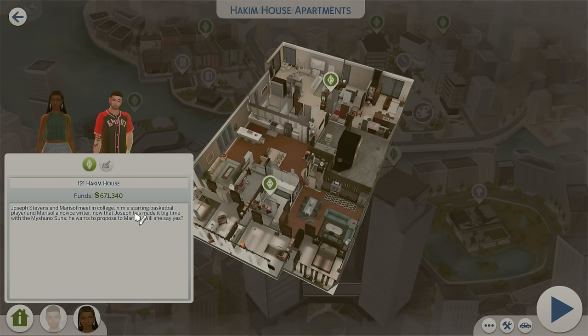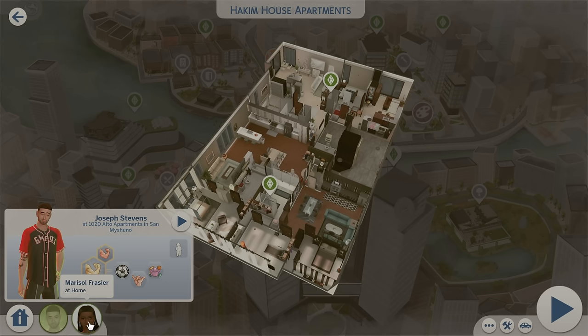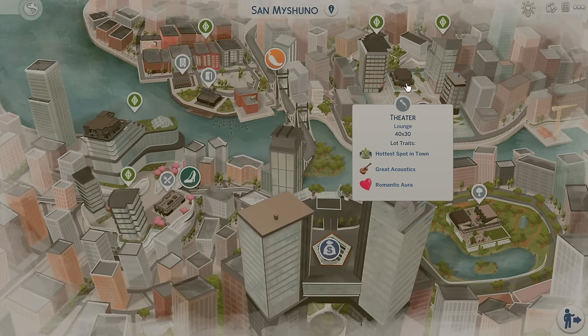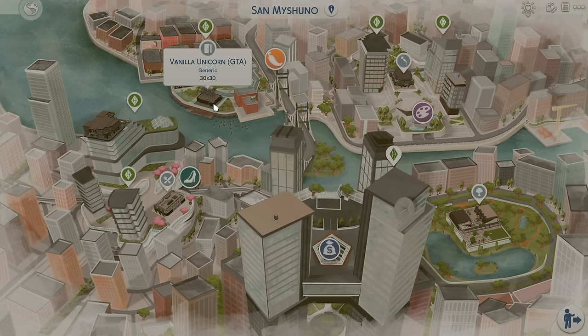Joseph Stevens and Marcel met in college. He's a starting basketball player and Marcel is a writer. Now that Joseph made it big time with the Mashino's Suns, he wants to propose to Marcel — will she say yes? I love that story already. It would be interesting to check out their relationship panel and see how deep the relationship is. Maybe you guys could take the storyline even further and have Marcel say no and maybe have her regret it. I already have so many ideas for this family! Also, I just want to share the lots — there is a theater right here in the middle, the Vanilla Unicorn strip club, and a nightclub, plus the Mashino restaurant.